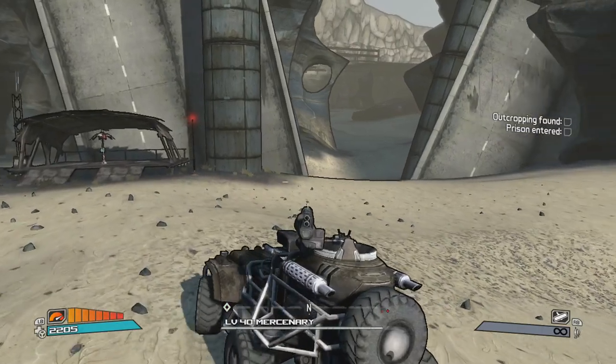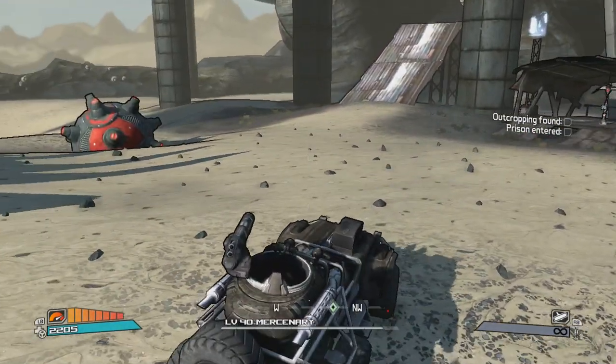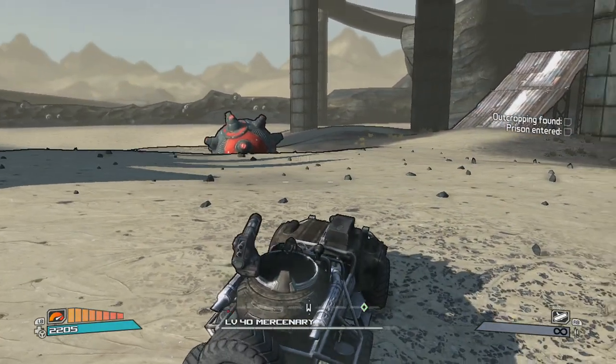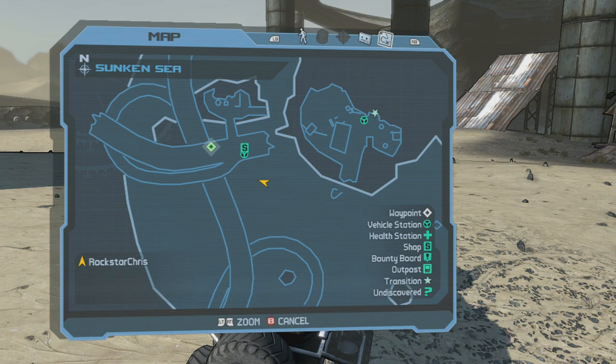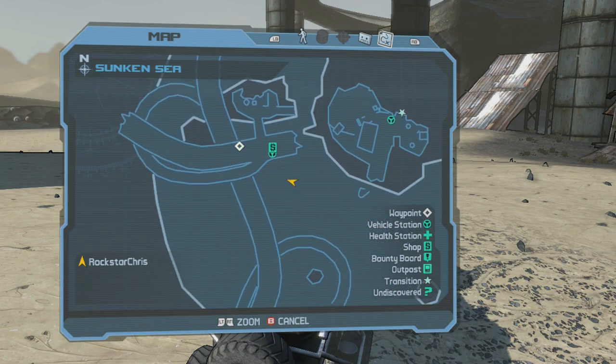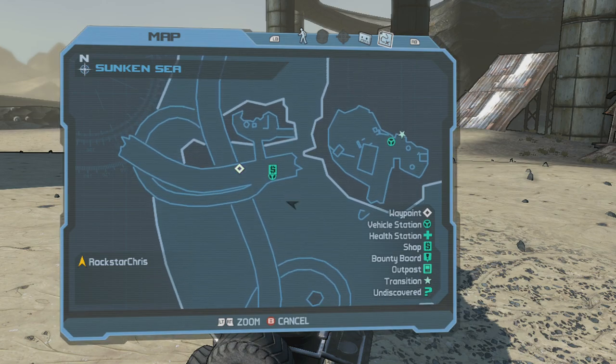I'm going to show you how to find the outcropping and jump into the prison in the Borderlands DLC, The Secret Armory of General Knox. You can see where I'm at on the map — I'm right in front of this car station, this Catch-A-Ride, and you can see where the marker is.